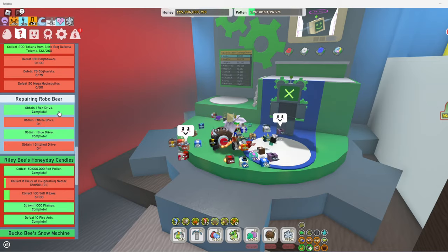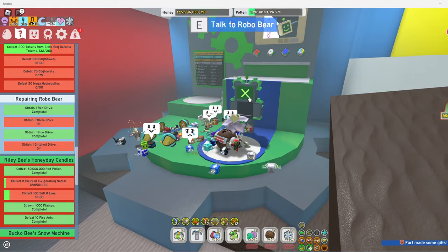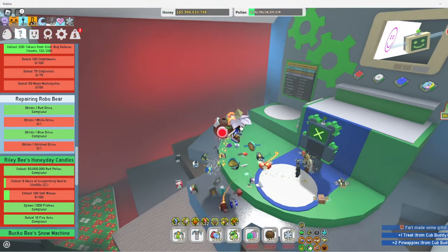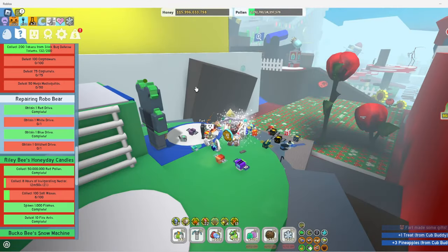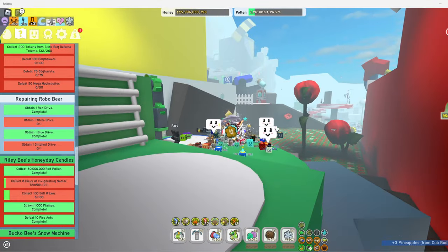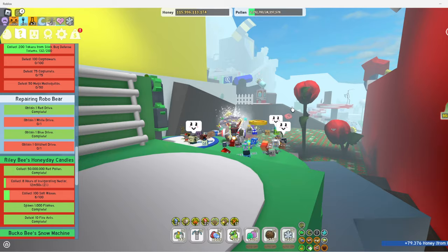So if you get all four of these drives, you'll be able to fix him and do his quests. How you get the four drives: you get the red drive by completing PolarBear's Beastmas Quest, and the blue drive is from Panda's Beastmas Quest.